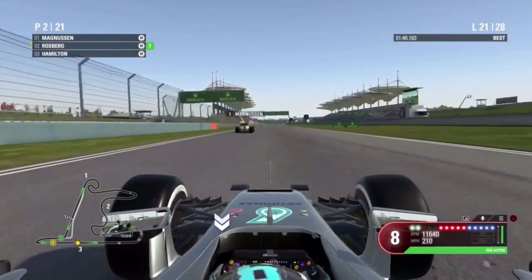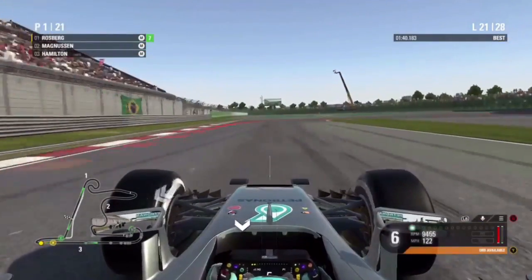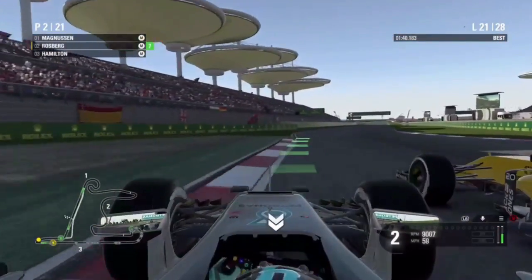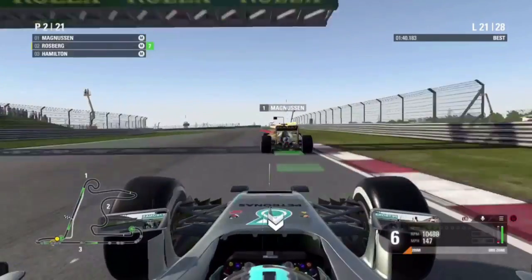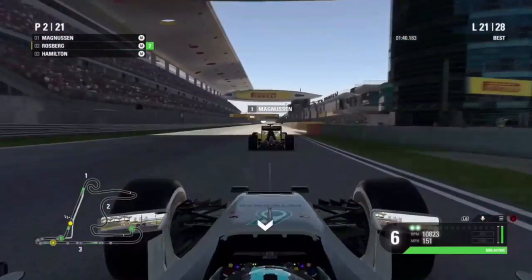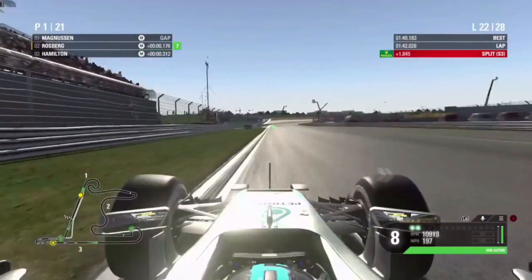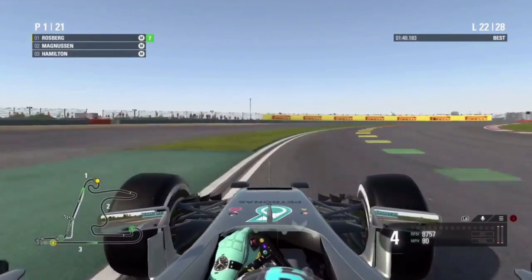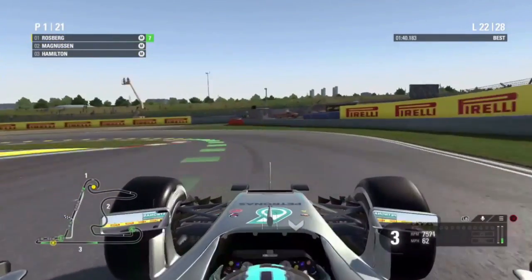We cut on to lap 21. We get DRS on Kevin Magnussen, though Hamilton is also going to get some slipstream. We go up the inside but have we gone in too deep? We lock up and Magnussen goes side by side with us and we have to yield the position. But we get DRS out of the final corner, pull out to the left of Magnussen and go back into P1. Good overtaking manoeuvres from us to get back into the lead.